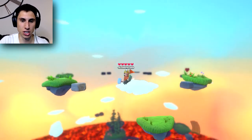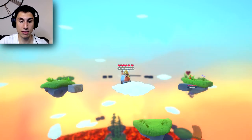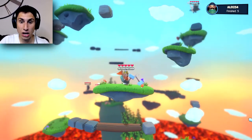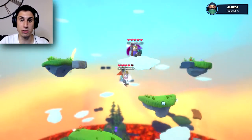We got to figure out the controls a little bit better here. We got jump — okay, that I can handle. And then how do I throw without clicking? Did I do something good? Why did it say 'yeah'? I feel like I did something — it wasn't intentional, I assure you that.